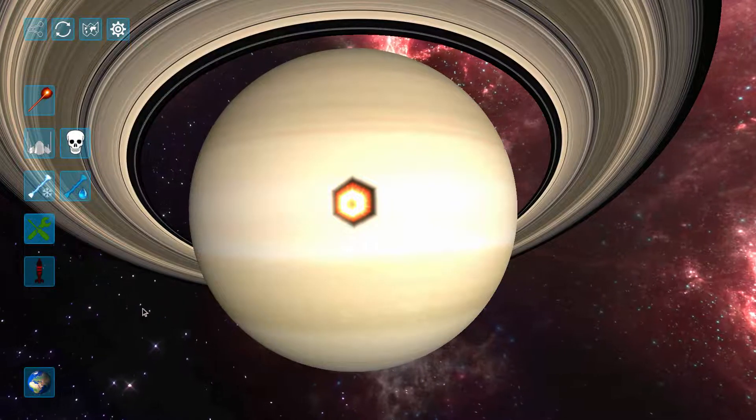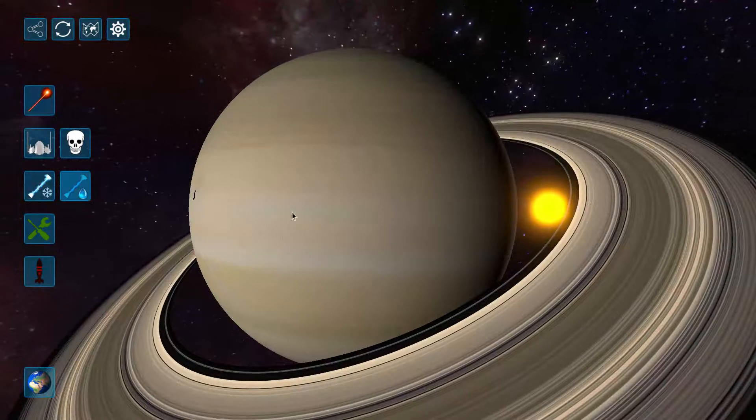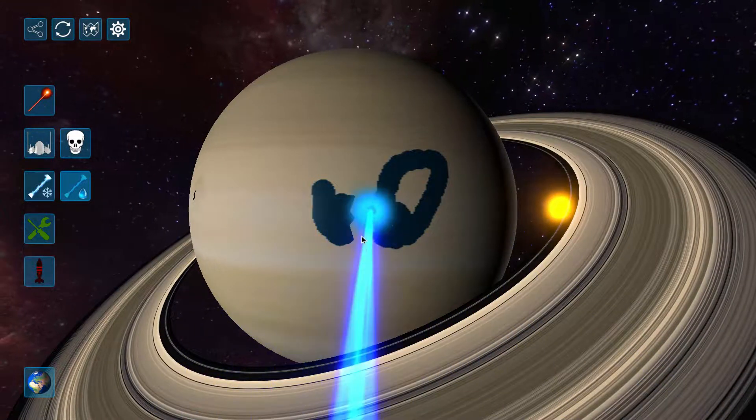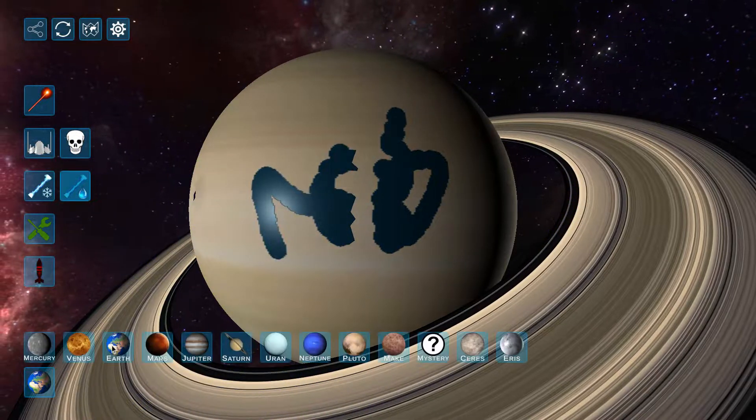Well, at least it does make a cool hexagon pattern. Hmm, there's a new weapon here. It sounds like water splashing. What's happening here? Let me try this on Earth.